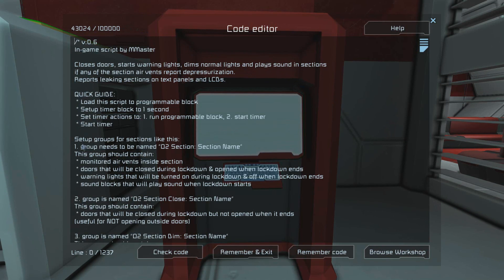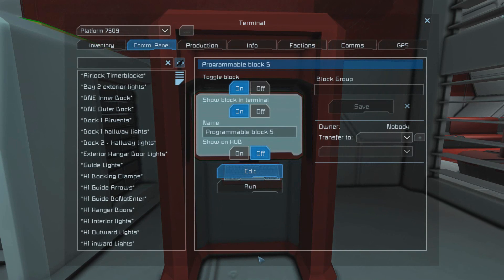It will then appear on your screen. At the top end of this is all of the basic guides that you will need to install it on your station, but later in the video we'll go over how to do it step by step. For now, let's hit remember and exit. After we've done this, the programming block is almost ready to work for the smart lockdown. However, we now need to activate it using the timer block.